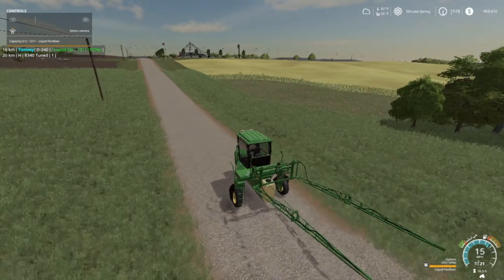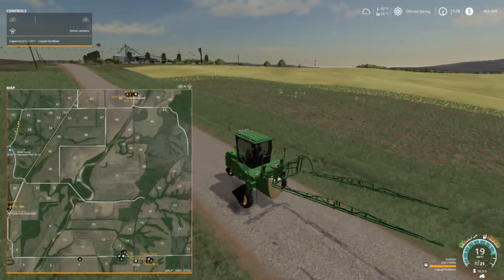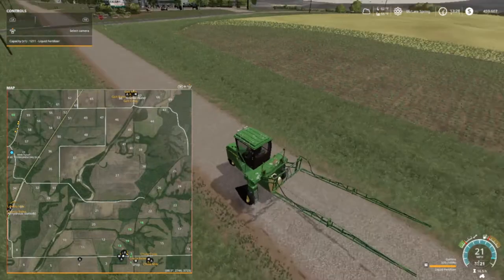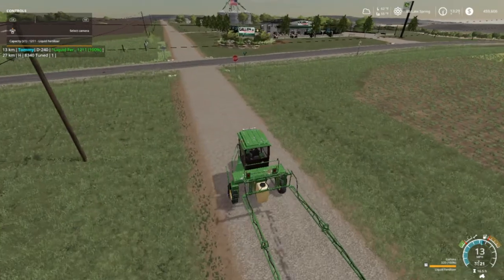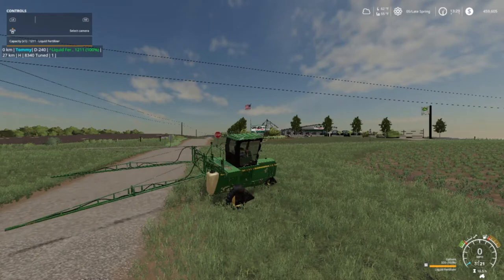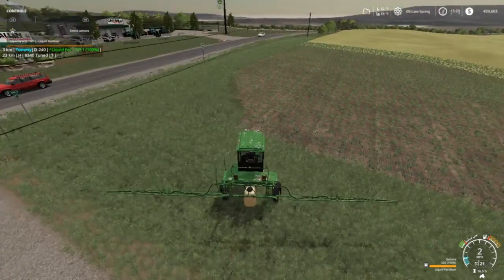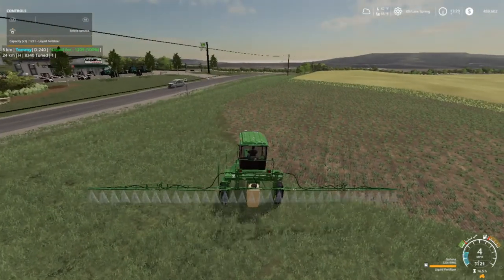I'll just go in up here — field one, it's kind of an L-shape. What I'm planning on doing is going across the end up here and then just going back and forth east and west. Nobody's coming — go ahead and unfold these wings. If I go over too much of a hole it's just gonna drag and probably tear off all the nozzles. All the nozzles are good.